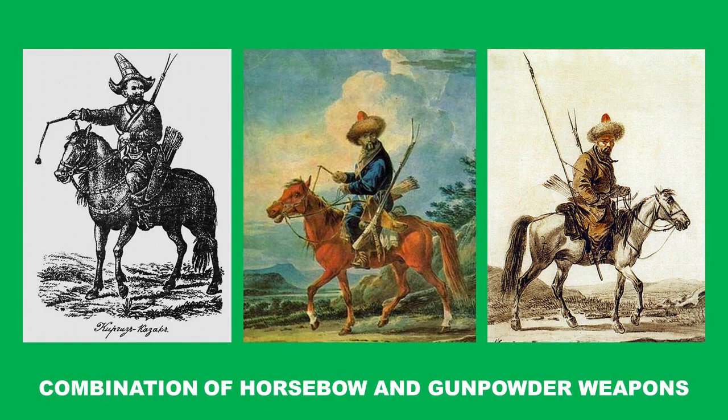Later on, gunpowder reached the steppes and they started using matchlock rifles. But it didn't replace bow and arrow at all — the bow and arrow didn't even lose its relevancy. It's just that matchlock guns extended the possibilities of a horseback archer and they used them for certain tasks, but the tactics overall remained the same: this massive showering with arrows and disappearing before the enemy could counterattack.